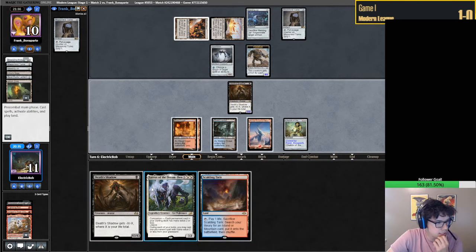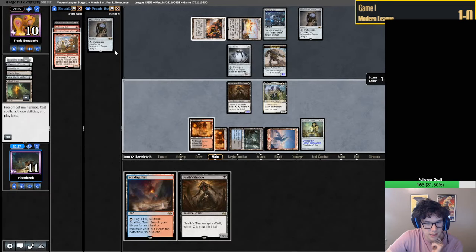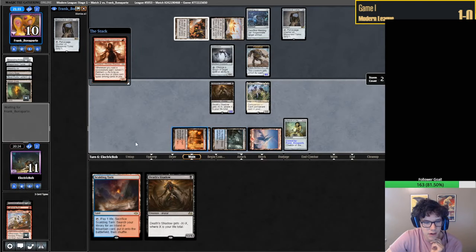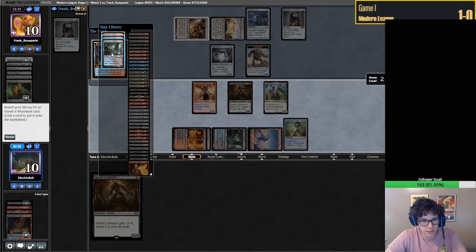Seems to me that Fatal Push is better in the meta than Unholy Heat right now. I think I would agree with that. I'm not too sold that Unholy Heat is the best possible, but I do think it's very, very good. I would be running some number of both - but I'm not sold one is necessarily better than the other.